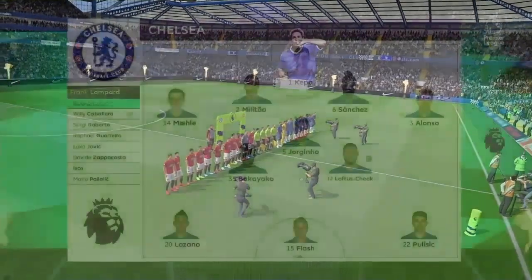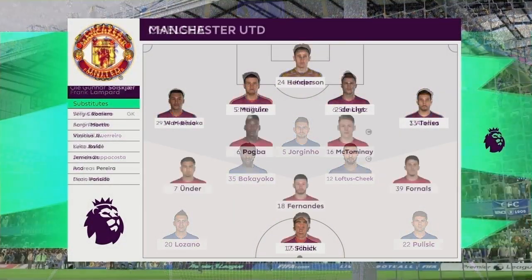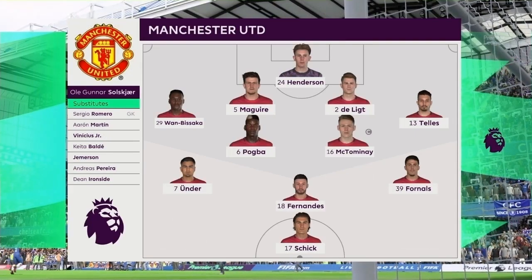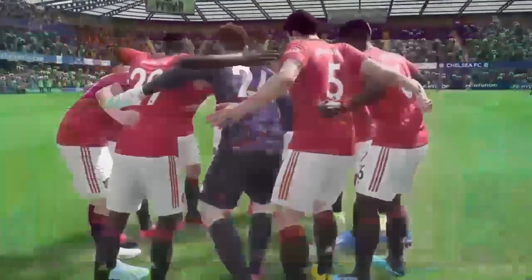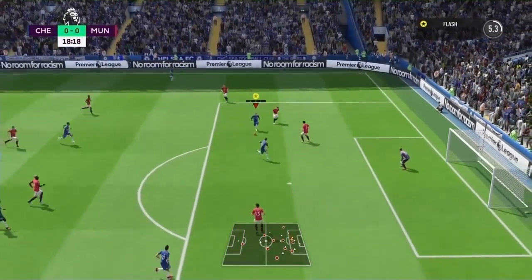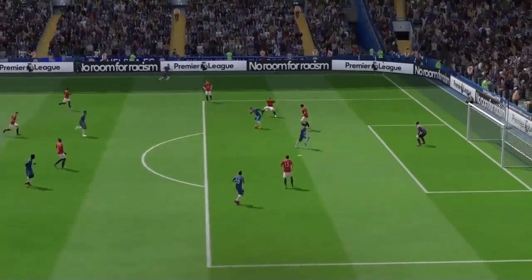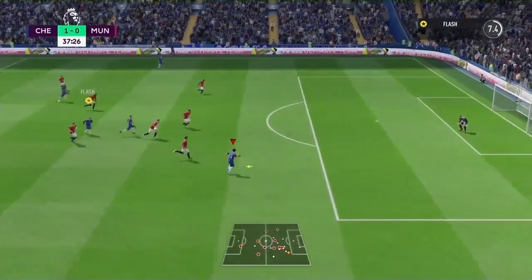Our next game is against Manchester United, a difficult team in our second game of the episode. They finished 5th last season and have made a couple of noticeable signings, the first being elite centre-half Maguire's partner. We got off to a great start though — in the 18th minute, Flash does it all on his own, gets onto his right foot and smashes it into the back of the net. It's poor defending by United; no one really closes him down.